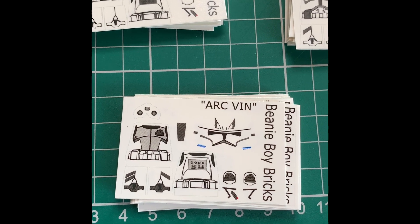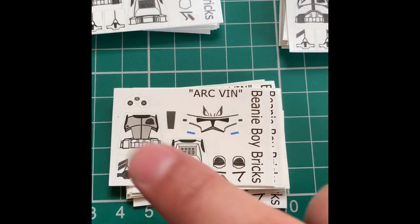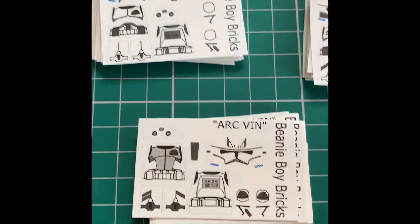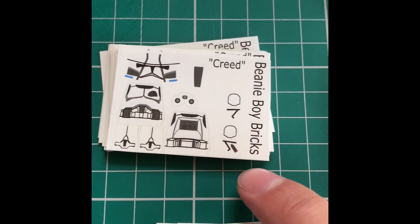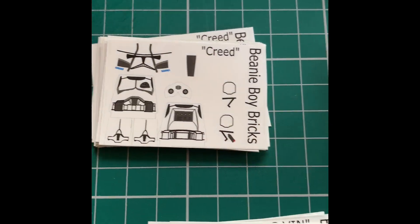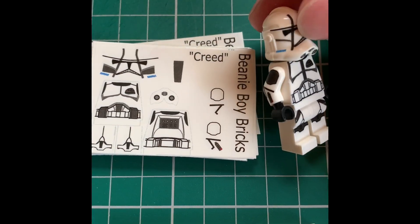Leading up the way, we have Arc Trooper Vin right at the front. I love his design with the Jag Eyes and the beanies on the shoulder pads. And then we've got Lieutenant Creed. He's a bit more plain, but it works really well. Gives a bit more contrast to some of the standard grunts.